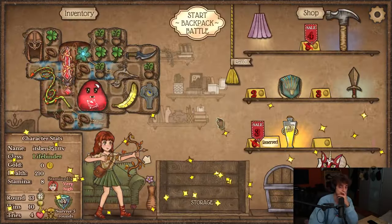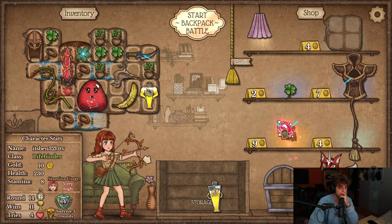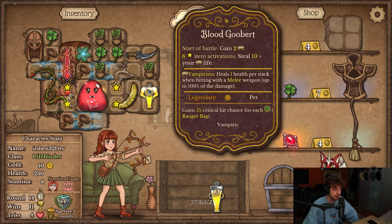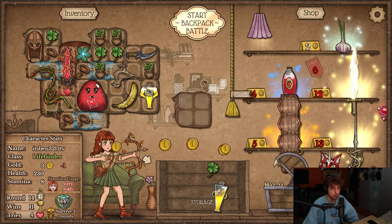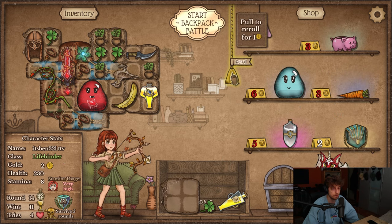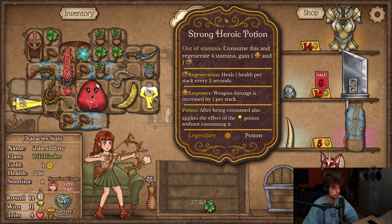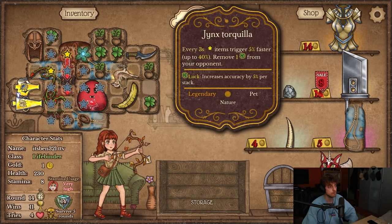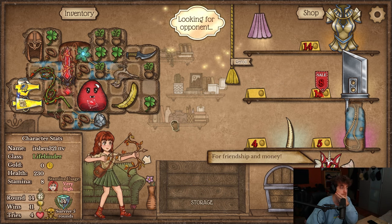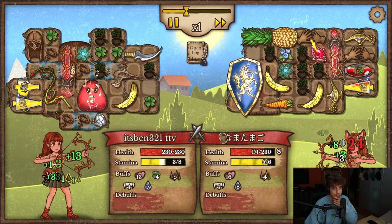I can make Vampiric Cloths later, or Dagger or something, but it's so expensive and I need it for so much more. Nothing is really going to change here. They have 17 regen, they're also bloodthorn, but they're only bloodthorn. They do have some shield and stuff.